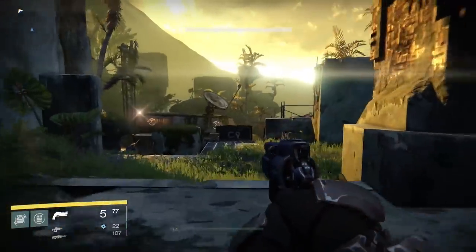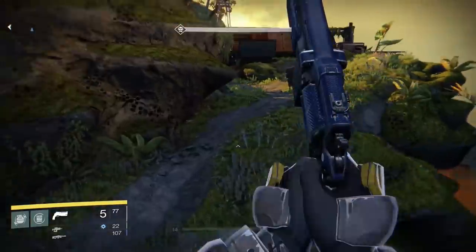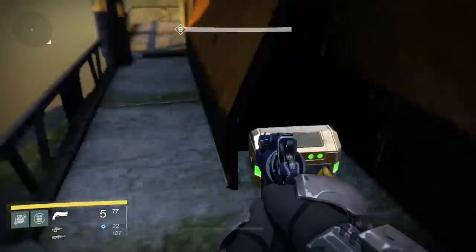The fourth chest is towards the end of the Ishtar Collective story mission. As soon as you enter Campus 9, go all the way back towards the last building. Behind that building, you'll find your fourth chest.